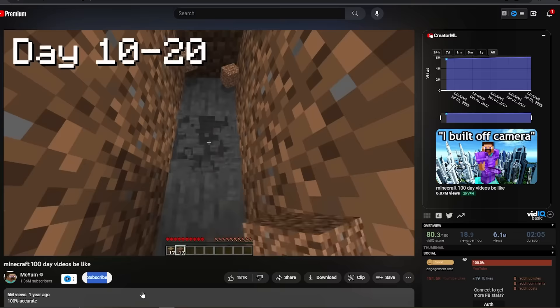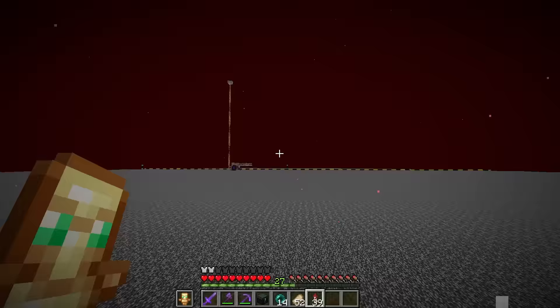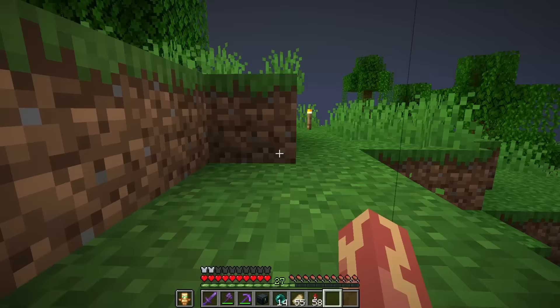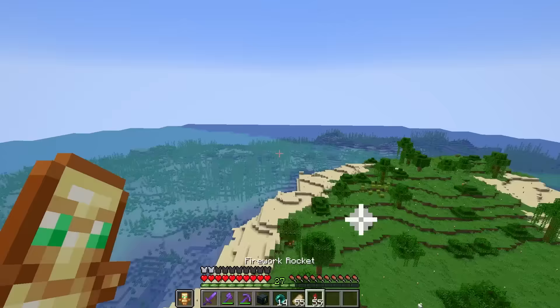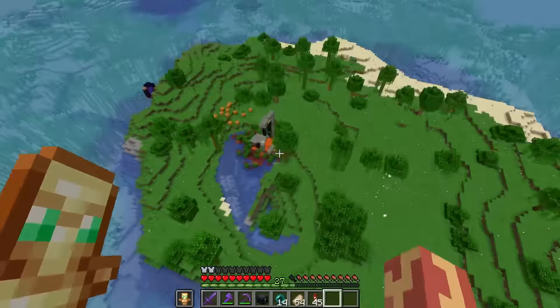You know those memes where the YouTuber says 'I'm gonna do a bit of mining off-camera' and then just shows this? Well, I'm gonna do that except entirely in survival Minecraft. And when I go through this portal, you'll see that this is a normal island. But I'm gonna turn this into the most expensive island in Minecraft. Every grass block is gonna be replaced by emeralds, every lake is gonna be replaced by diamonds, and every piece of sand is gonna be replaced by gold. Now let's start with what may be the hardest part: the emerald.